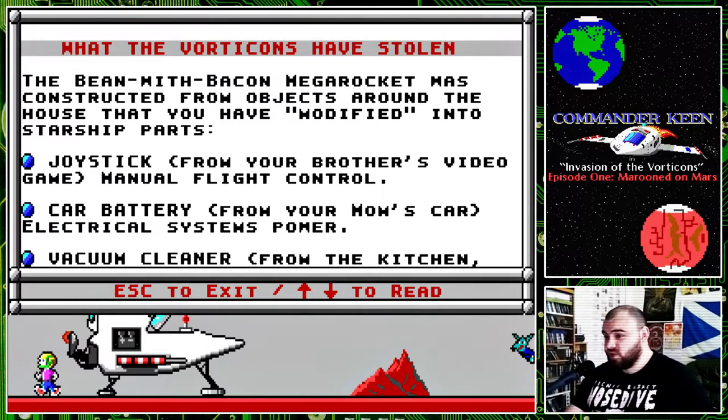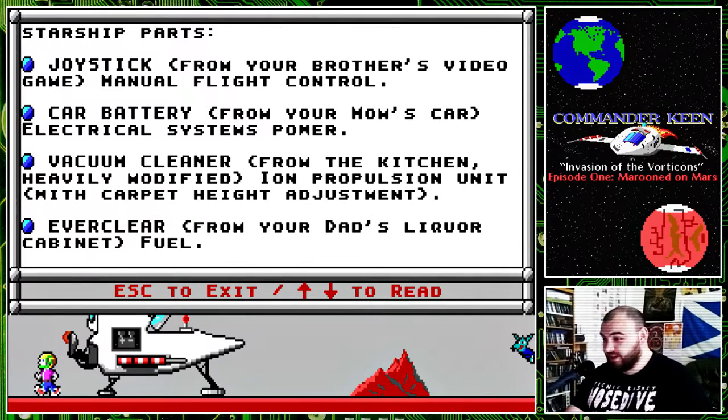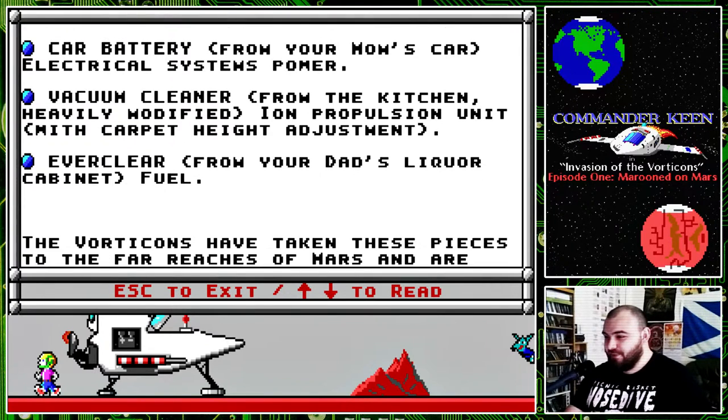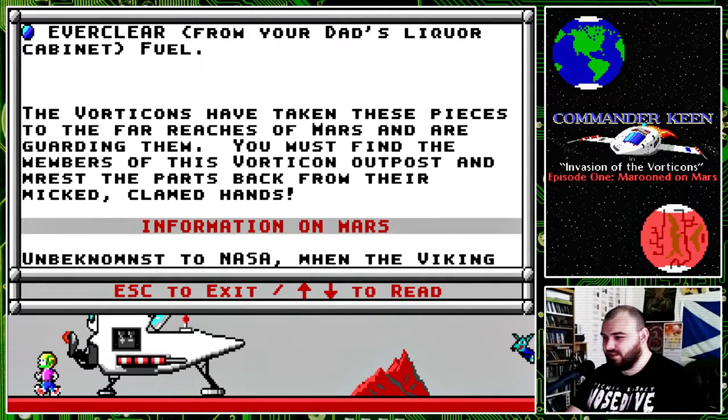What the Vorticans have stolen: The Bean with Bacon Mega Rocket was constructed from objects around the house that you have modified into starship parts. A joystick from your brother's video game — manual flight control. A car battery from your mom's car — electrical systems power. A vacuum cleaner from the kitchen, heavily modified — ion propulsion unit with carpet height adjustment. And Everclear from your dad's liquor cabinet as fuel. The Vorticans have taken these pieces to the far reaches of Mars and are guarding them. You must find the members of this Vortican outpost and wrest the parts back from their wicked clawed hands.